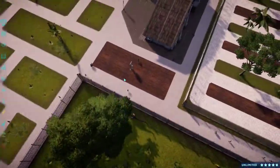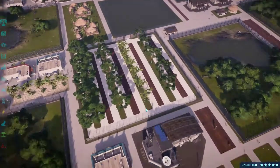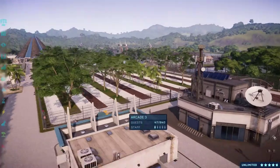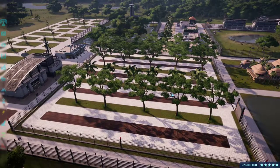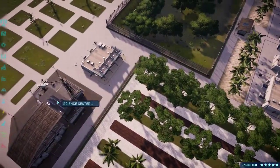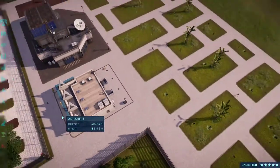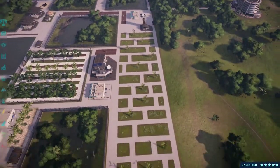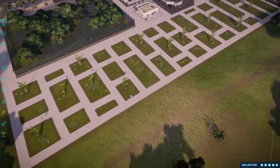Now here we have the botanical gardens — the gardens where they grow the paleo vegetation for the herbivores here in Jurassic Paradise. And this is the base science center, cause why not. And we got an arcade here and we have this maze. I built this for no reason. Anyways, moving on.